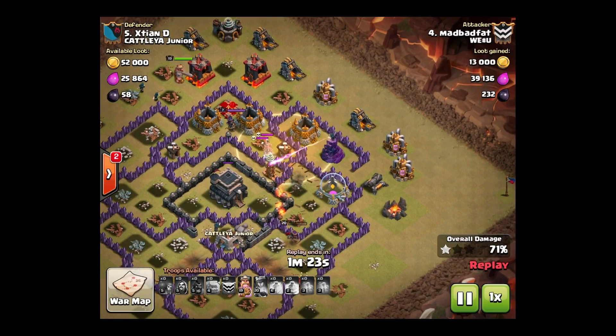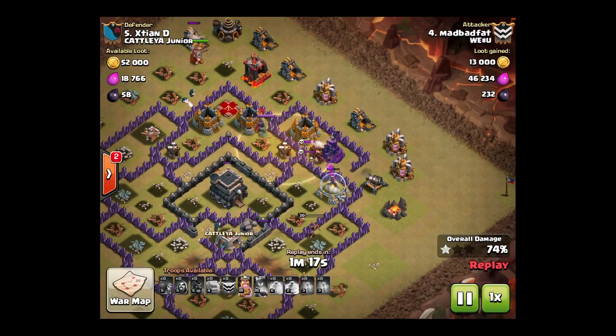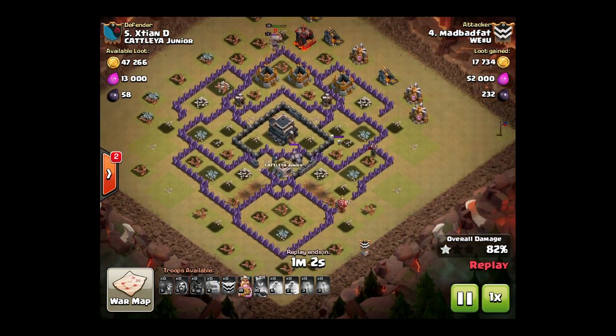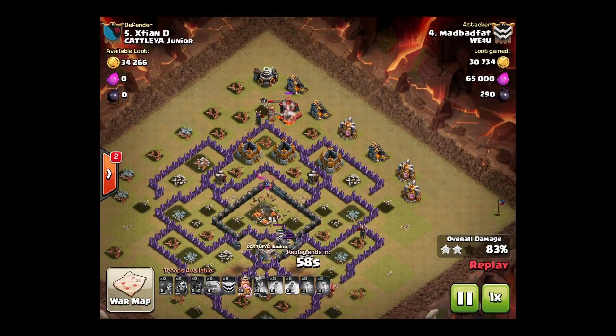This queen is still working the bottom right. He drops his final heal spell. He still has his king's rage. King's at the top there working his way around. They still have the enemy archer queen though — looks like she's attacking the king.